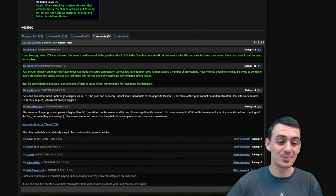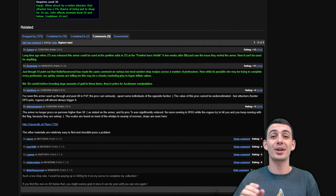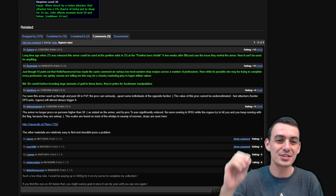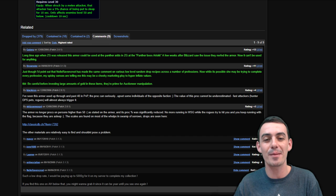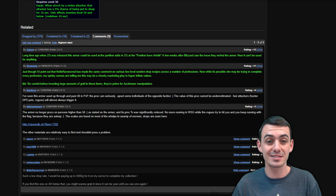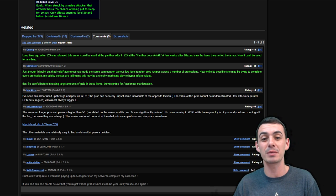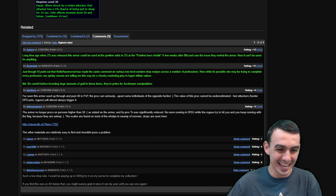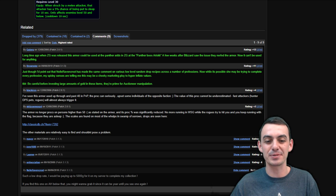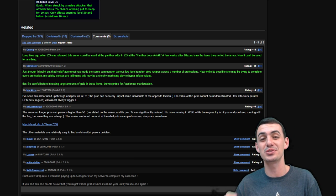On the forums, a user called Brown Star pointed out that Nellie Ravencrest had been commenting on various low-level random drop recipes across professions — possibly a marketing ploy to hyper-inflate values. Nellie Ravencrest posted that she'd pay up to 5,000 gold for the recipe to complete her collection, warning that if you find it on the auction house below that price, you should grab it since it could be a year before you see one again.